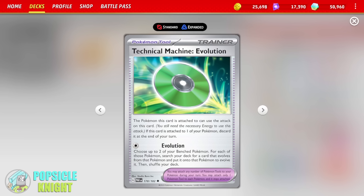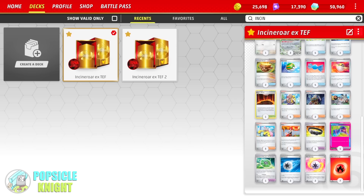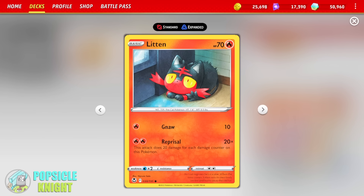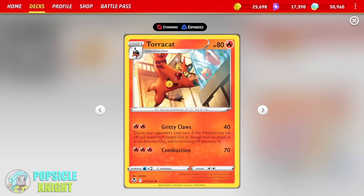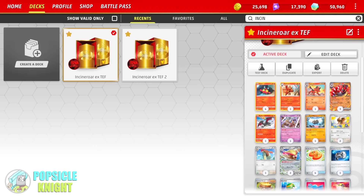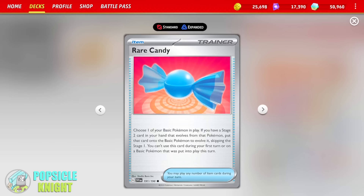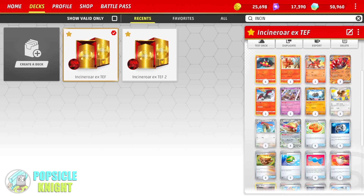This tool card allows you to use the attack Evolution. You can choose up to two of your benched Pokemon, and for each of those Pokemon, search your deck for a card that evolves from that Pokemon and then evolve it. So with that, you can actually evolve your Littens into your Torracats on your first turn going second even, and into Pidgeotto. So if you're not able to find your Rare Candies just in case, you can just use that and slowly evolve your Pokemon until they are fully evolved.